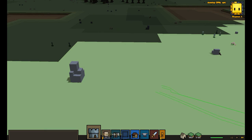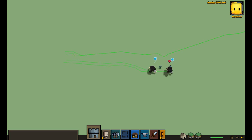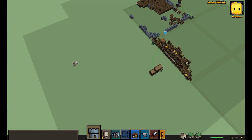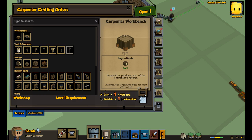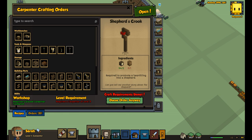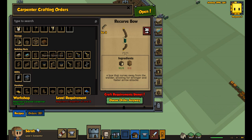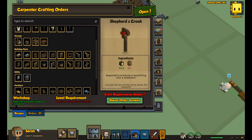Start building — and as you look over here, these people are running over and they're going to start digging out the ground for the foundation. The only thing we don't have unlocked in the carpenter now is the recurve bow, which is an upgrade to the archer. Archer's bow is the shepherd's crook.